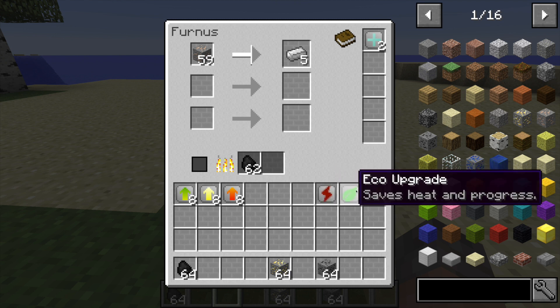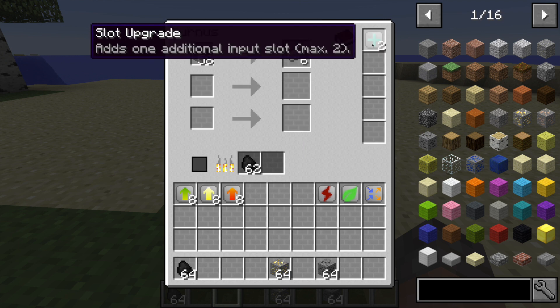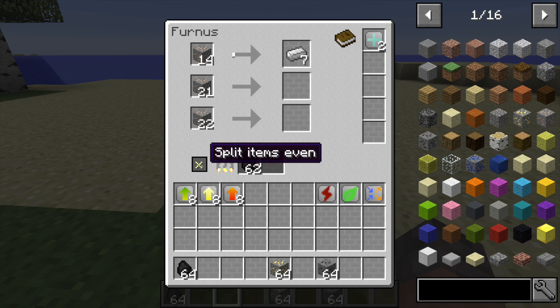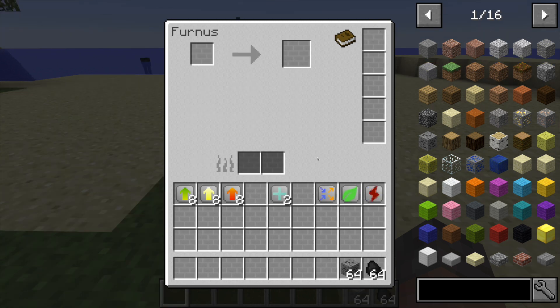Right before I go on to the three special upgrades, there is a small button that is added when you add the extra slot upgrade. If you click it, it will split the ores evenly throughout the other slots so you're smelting them all much more quickly.